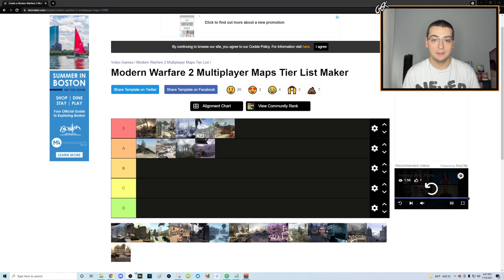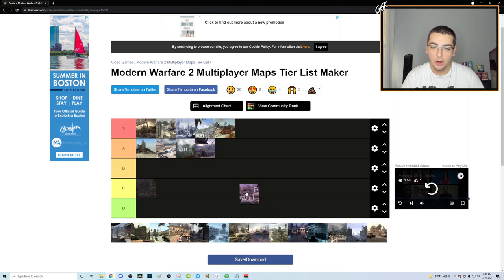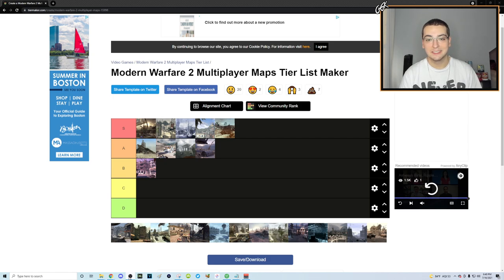It's kind of crazy that I have so many S tier maps, but it just goes to show how amazing MW2 maps were for trick shotting. Now moving on to some of the more lackluster maps. Karachi — this one could even be A tier, but I'm going to put it in B for now.